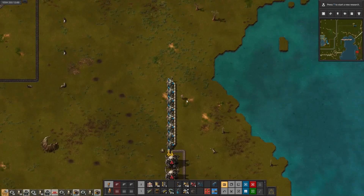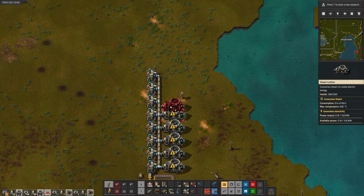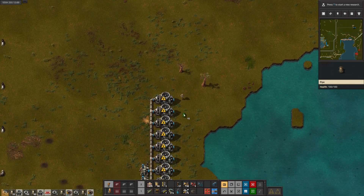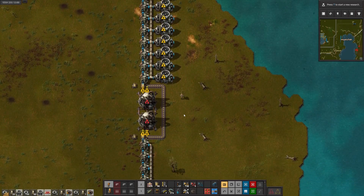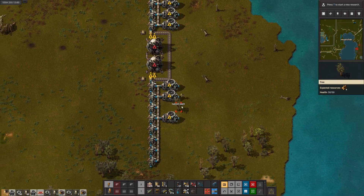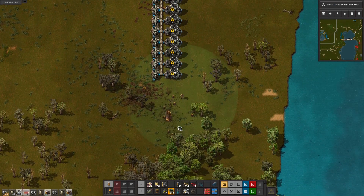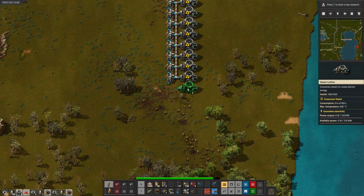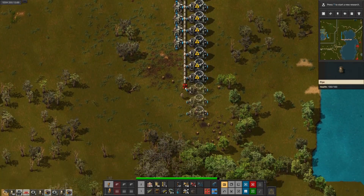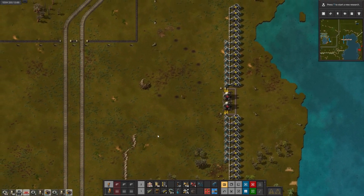Then we need lots of pipes for the steam. Steam comes this way, and then the steam turbines can hang off of here. We need 14 on a side - that means the steam needs to go up to here. Let's clear some forest, we need three more. That means the pipes need to come down to here. We're out of pipes - let's go get more pipes. We probably have enough belts for this.